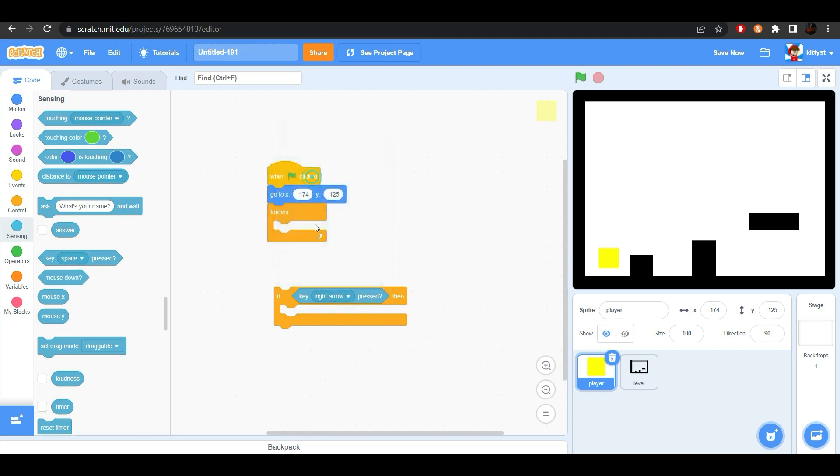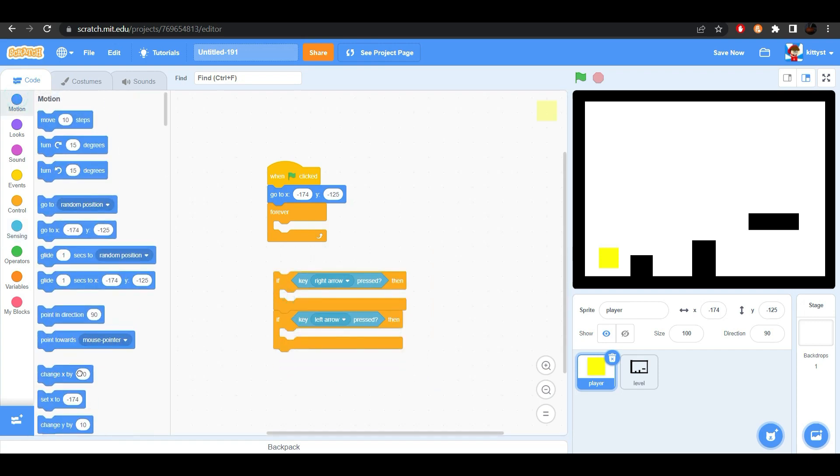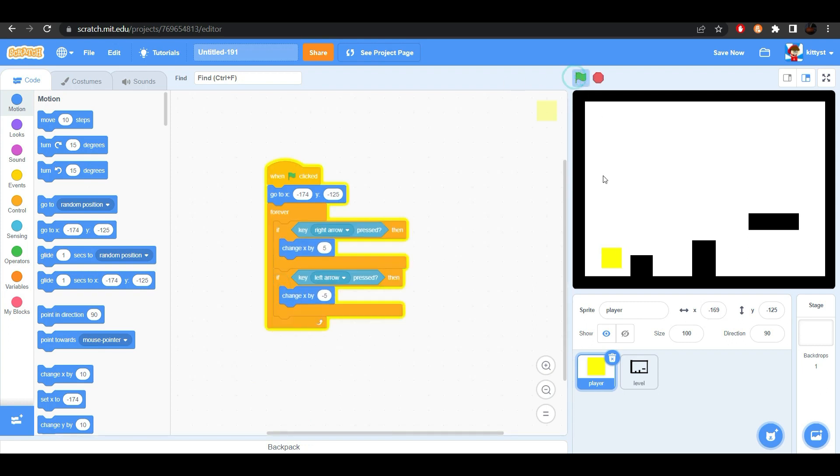Make a right arrow and a left arrow. When we do that, let's change the X by 5 and by minus 5. And now you can see he will move, but he goes through the wall.